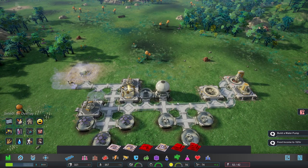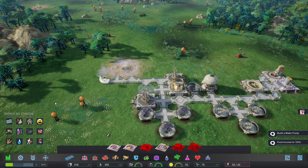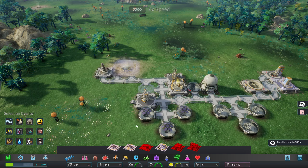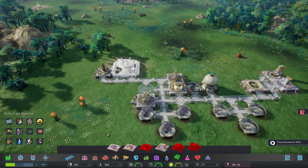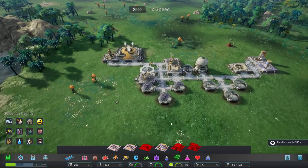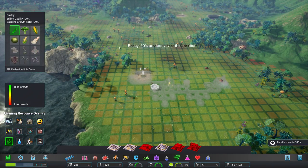We'll build another intake fan to deal with the air quality dropping around here. The main thing is that we are producing nanites, which is huge. I'll avoid upgrading right now due to the nanite issue. Some extra nanites incoming - there are power issues until we get this built, but all things should be okay. Let's have a look at our food options.